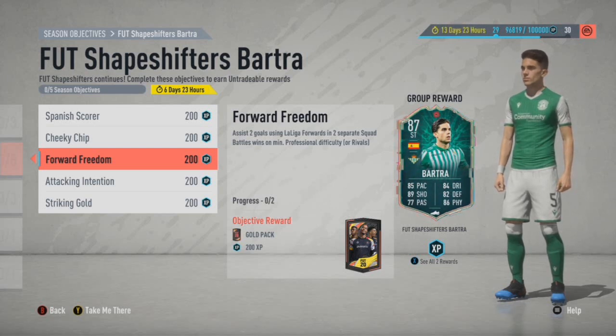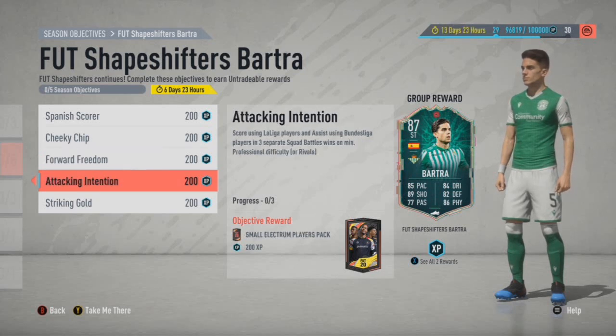With Cheeky Chip, my best advice is to message your opponent and say you need the chip shot with a Liga player. If it's cool to do it, then you can — if they need it as well, then you do it for each other. Make sure that the ball goes over the goalkeeper. If they're trying to slide for the ball, make sure it goes over the goalkeeper.